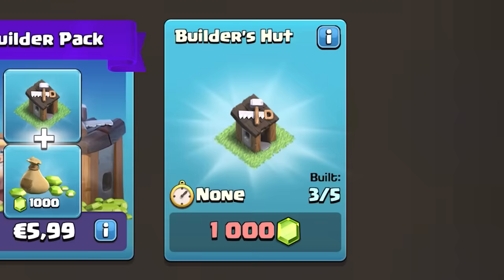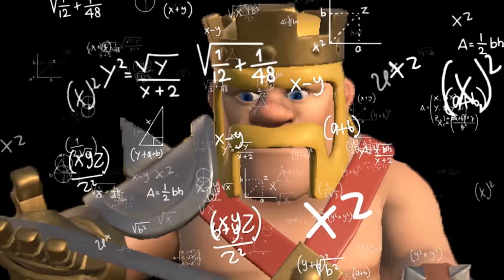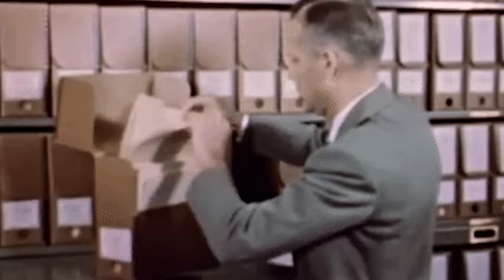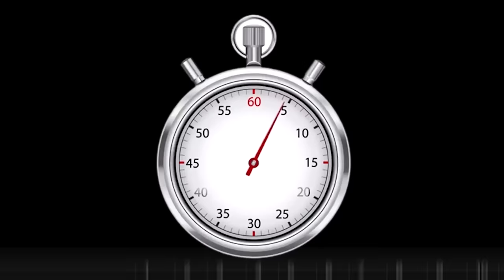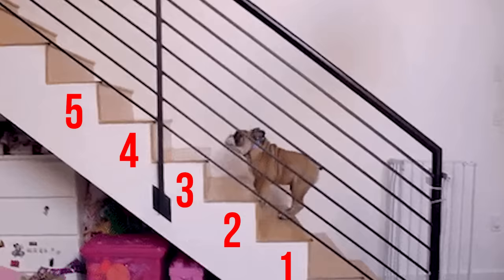Because I needed 1000 gems for the next builder and my gem balance didn't look great, I had to quickly figure out more ways to earn gems. Luckily I found a method to make 120 extra gems in 6 minutes, involving very long and strategic planning that I'll sum up in 5 simple steps.